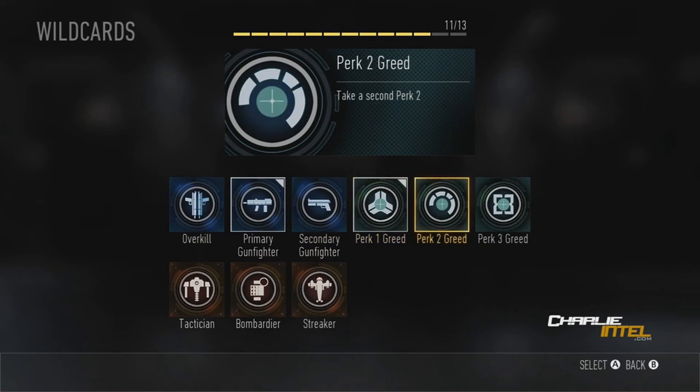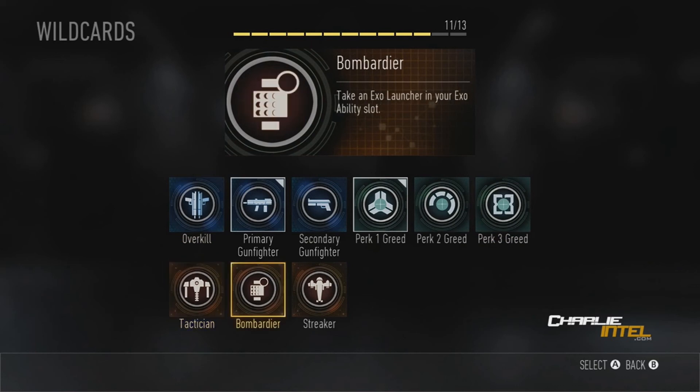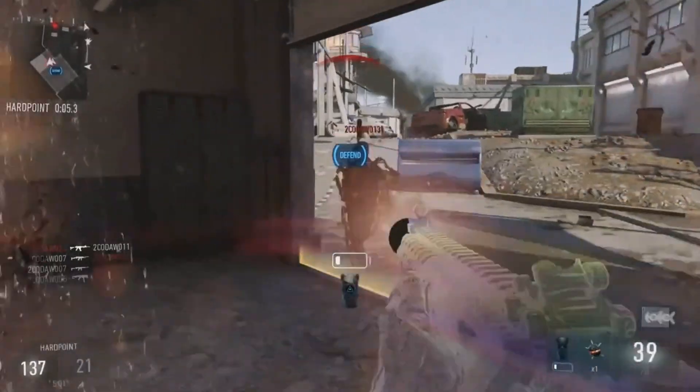Then there's Perk 1 Greed, Perk 2 Greed, and Perk 3 Greed — basically what these allow you to do is have two perks in each of the three perk slots, which is really cool. A lot of people used this in Black Ops 2 and it's pretty much returning. The next one is Tactician — take an exo ability in your exo launcher slot. After that is Bombarder — take an exo launcher in your exo ability slot. And the last one is Streaker, which allows you to have four score streaks, which is insane.